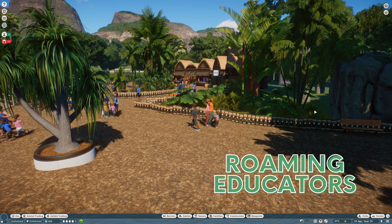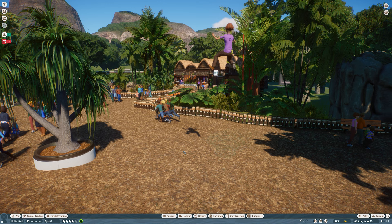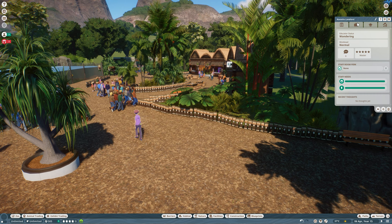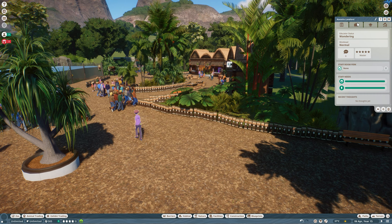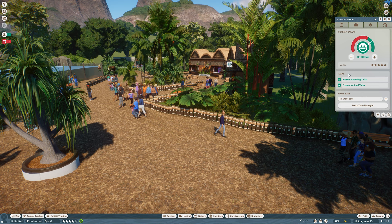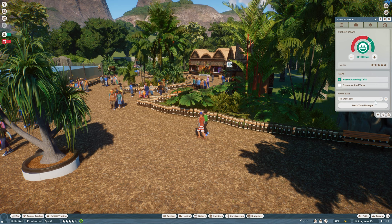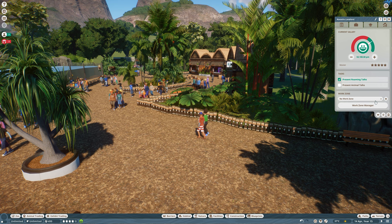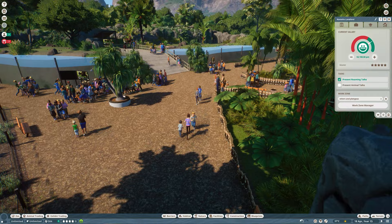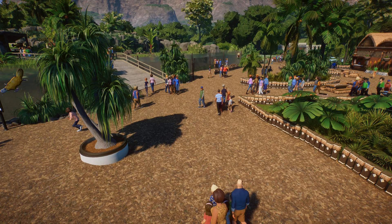The first big thing added to the game are the roaming educators. I will hire a new educator to the zoo and show you how this works. You choose an educator you just hired, go to the employment tab, and as you can see, the new educator now has two new tasks: present roaming talks and present animal talks. You can uncheck one, and the educator will do only roaming talks. You can also add the worker to a work zone.